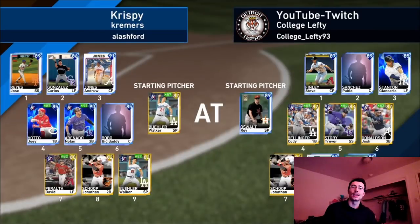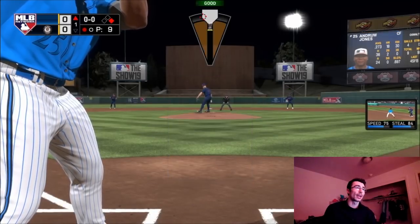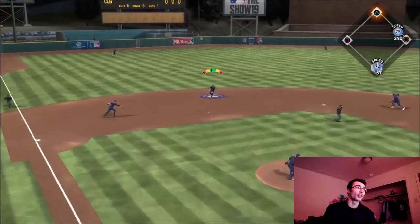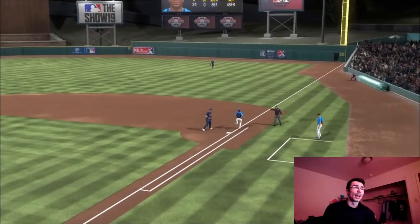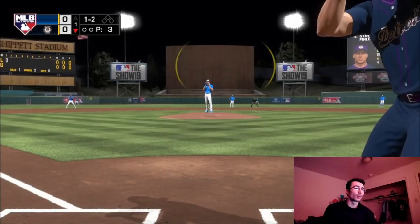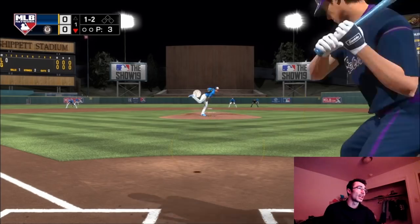Hey everyone, it's College Lefty, and in this video I have the 89 overall Roy Oswalt debut. I selected him as my extra special edition diamond through the XP reward path — I'm a level 65 bronze right now. I'm making a push towards World Series; my current rating is around 866. I had previously gotten close to 888 but then lost a couple of close games and some extra inning games.